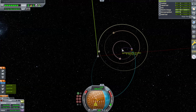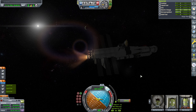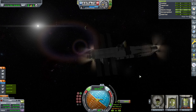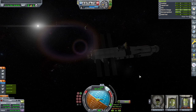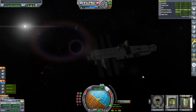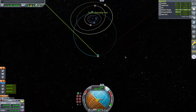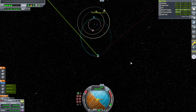We're crashing into Tylo AND Jool! Getting tight on the we-need-to-save-ourselves fuel. Using RCS to do that is probably not a good idea. So that's our orbit now, and hopefully Tylo's not going to interfere.